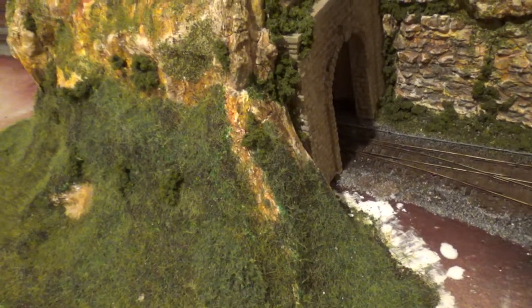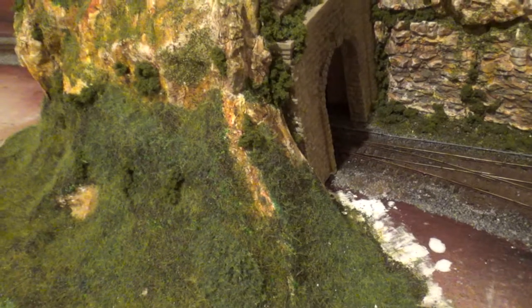After the rock effect base coat I painted the rest of it a green base coat, then applied some of the Javis scatter — it was the rough pasture and the heather mix. Then we had a first go with the static grass machine, which was interesting. It's not come out too bad; looks quite decent. I've done some of the top, though that area over there still needs doing because I'm not quite sure what's going to be going there yet.